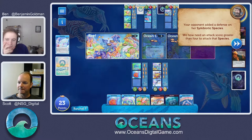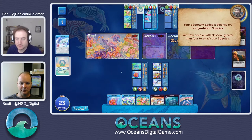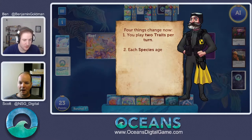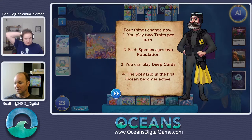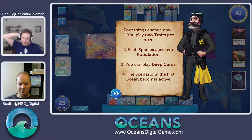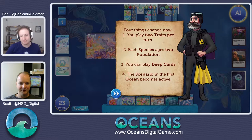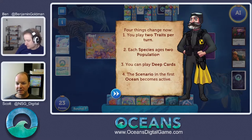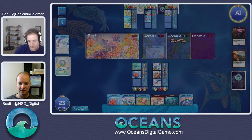It's the opponent's turn. We're pretty safe now, he can't touch us. He's going to go eat up all the food in the reef. The big thing that just happened: the first ocean got drained. What that means is the first ocean is out — the Cambrian Explosion happens. It was a time in history of rapid evolution, and now a lot of things change in the game. We can play two traits per round. Every species ages two population. We now have our deep cards, which is really cool. The scenario activates and the first ocean becomes active.